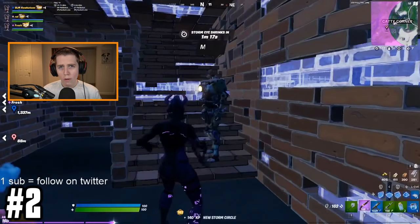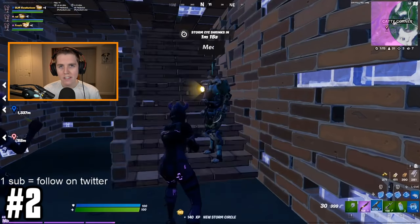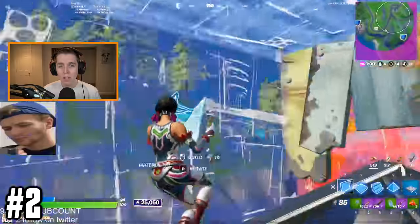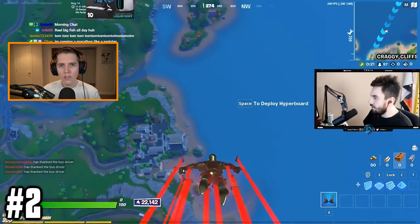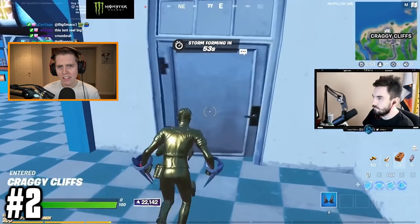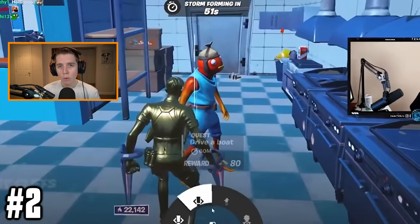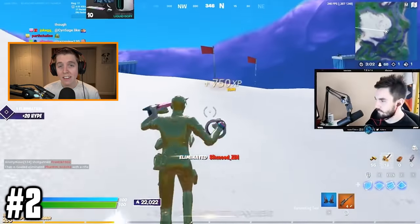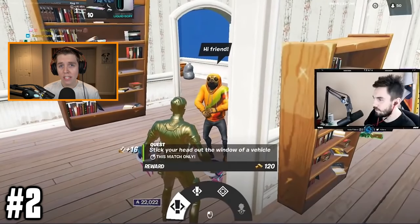This brings us to tip number two. As we just discussed, you always want to utilize your gold with the NPCs — the non-player characters around the map. Gold is useless without them. Did you know that there's an exploit to instantly get gold with them? I learned this technique from 72 hours. What you do is take advantage of what are called 60-minute quests. These mission quests from NPCs last an entire hour, and most importantly, they transfer from match to match.